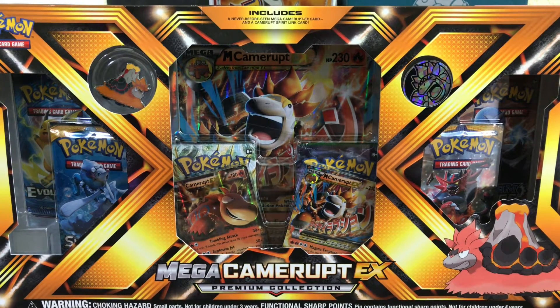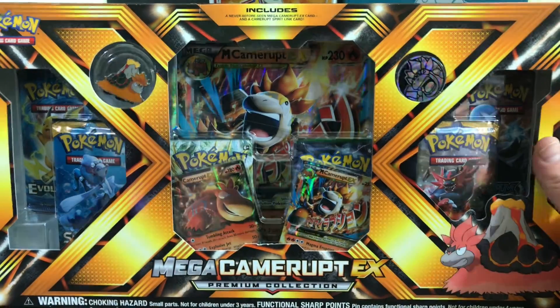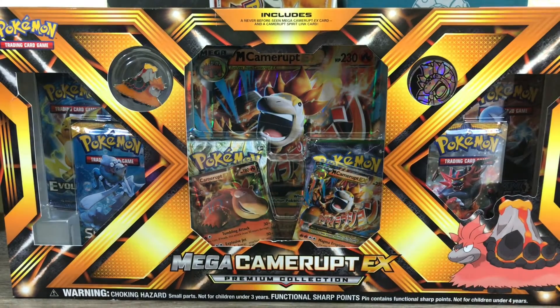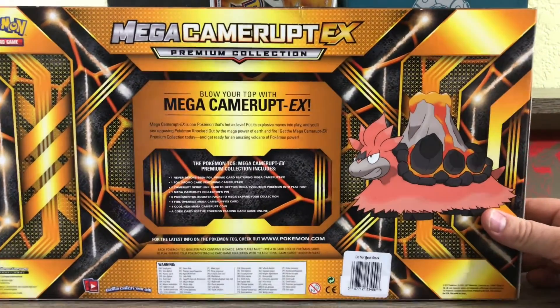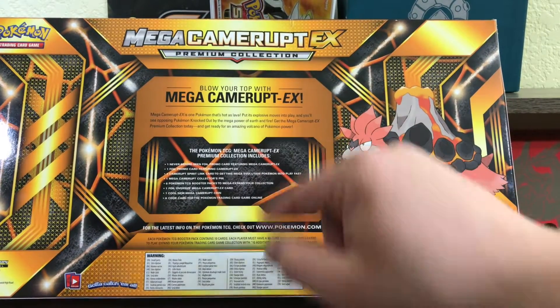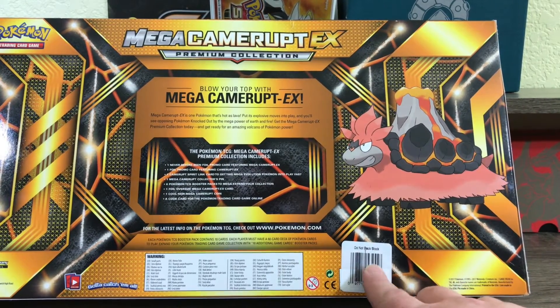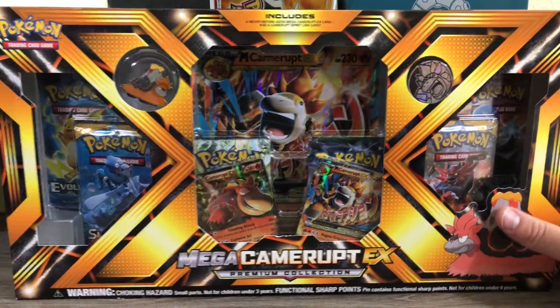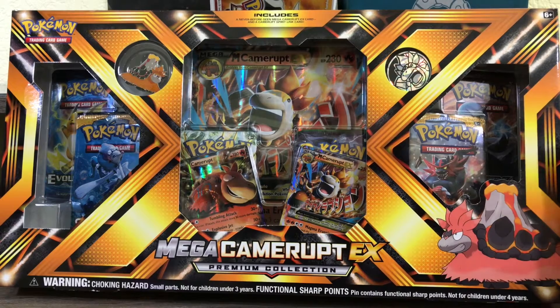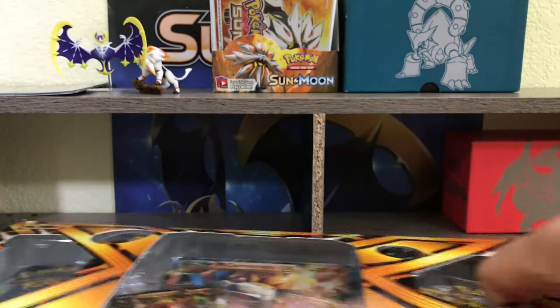Hey, what is up everybody, this is Preston with Garden City Pokemon. I'm stoked — not necessarily because it's the Camerupt box specifically, because I was definitely more excited for the Sharpedo one — but because I only paid 25 bucks for this. If you haven't seen the video from PokeSoup yet: if you find these boxes at Target, and so far Target is really the only place that has these, they are ringing up as $25 and some change — like $25.35 or something — but normally these are 40 bucks. I wasn't sure I was going to pay 40 bucks for Camerupt, but I couldn't pass it up at 25. Let's get it cracked open and see all the excellent stuff inside.